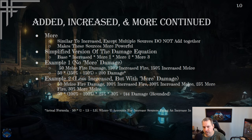Here's a simplified version of the damage equation: base damage times all sources of increased damage added together, then times a multiplicative source, then times another multiplicative source, and so on until you've applied all your 'more' damage sources. You'll typically want as many sources of 'more' damage as you can get.